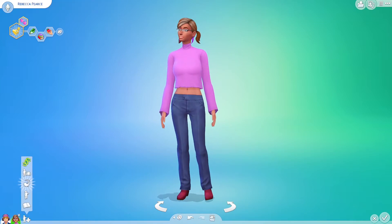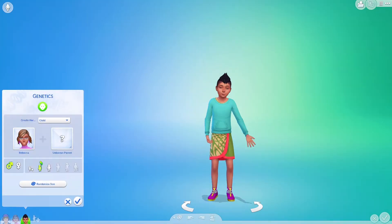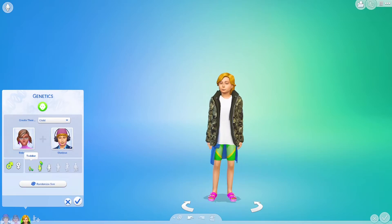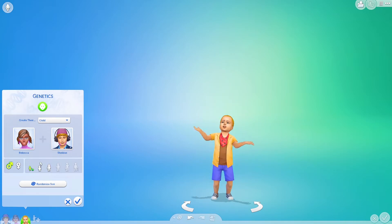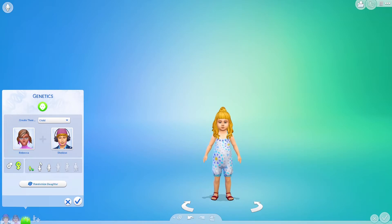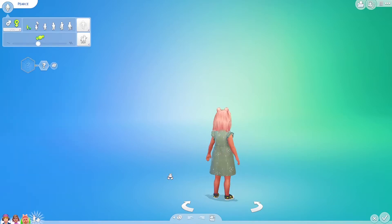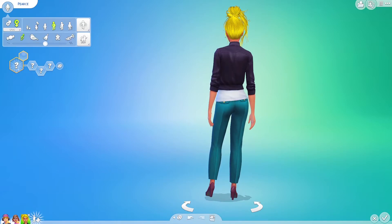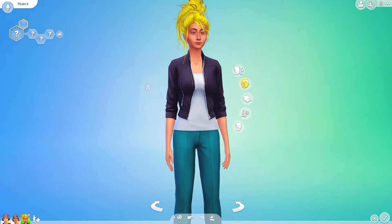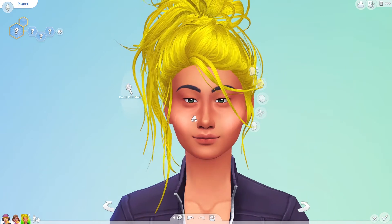Create her child together with — I forgot his name already — Sheldon. I'm going to start with a toddler so I can age them up to young adults, or a teen. I guess because the parents are both young adults. I want a girl. I'm going to randomize her a couple of times so I have no idea what she'll look like. I'm going to turn her around so I can do the big reveal. Oh, oh. Okay. Are we ready for this, people? Oh, damn. She's cute! She's cute. Okay. Her eyes — she has her dad's eyes. Definitely.